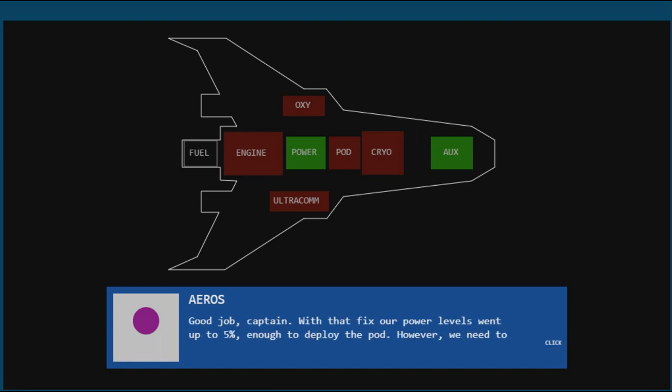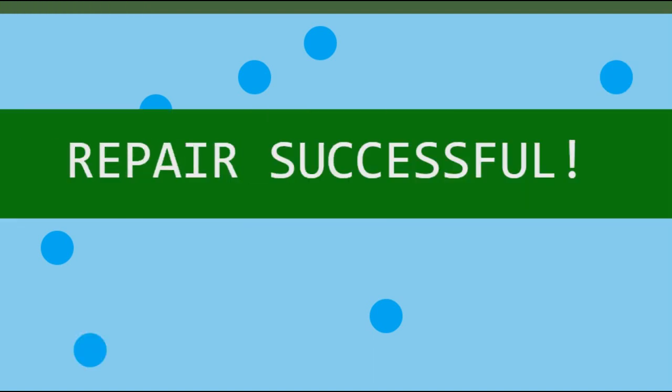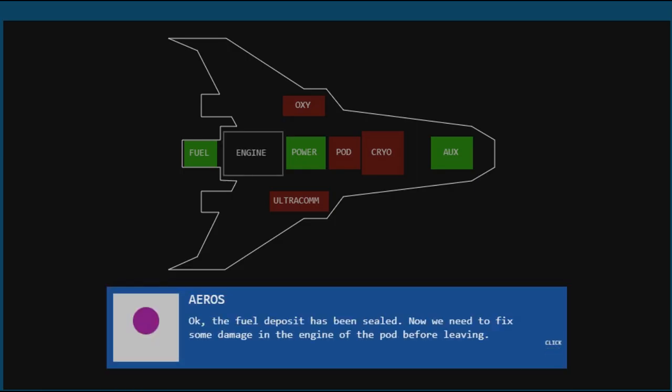Good job, Captain. With the fix, power levels went up to 5% — enough to deploy the pod. However, we need to fix the leak in the fuel tank. Tap holes to seal them. There are a lot of holes and they keep appearing. I'm liking the fact that it's a bunch of mini-games — that's pretty cool. Repair successful. We're going to fix the whole ship by the end of this.